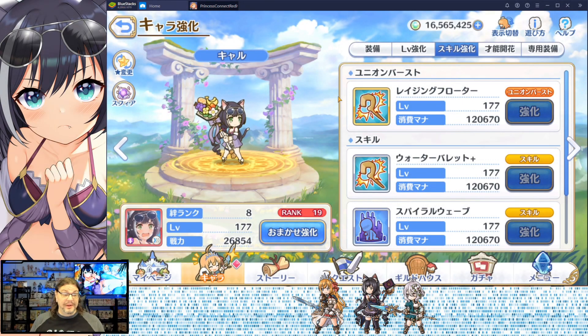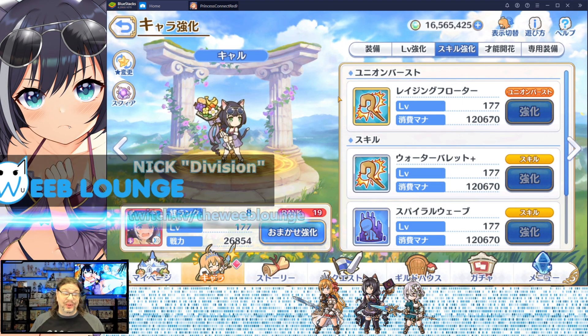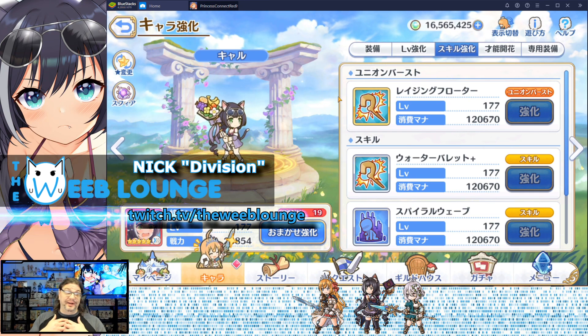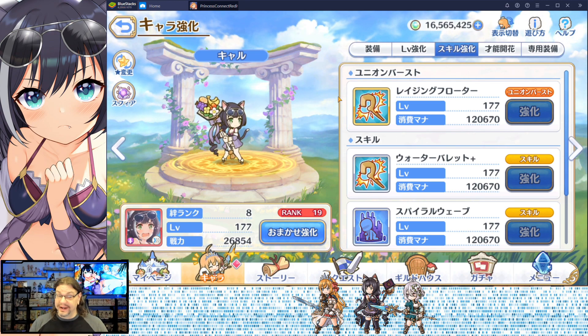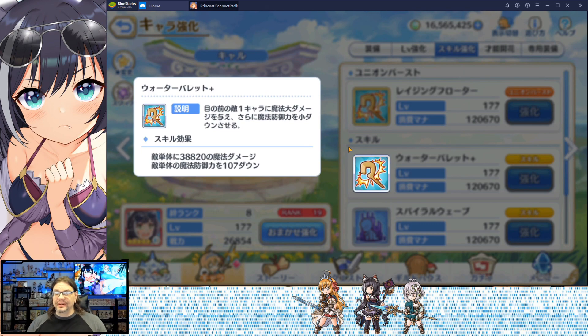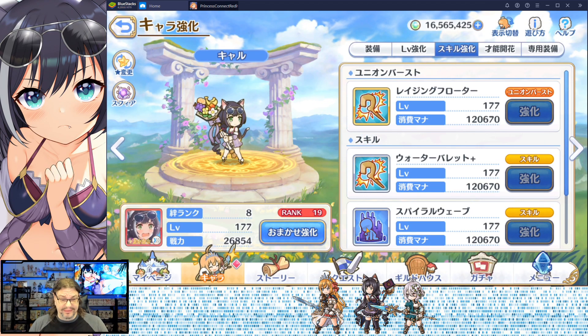I got Swimsuit Carol completely and utterly by pure luck. I'm happy to get her, she's pretty decent, and let's go over her skills to find out why. Her first skill is Water Bullet — single target magic damage. That's it. Single target magic damage. Okay, that's pretty straightforward. Ain't nothing bad with that.